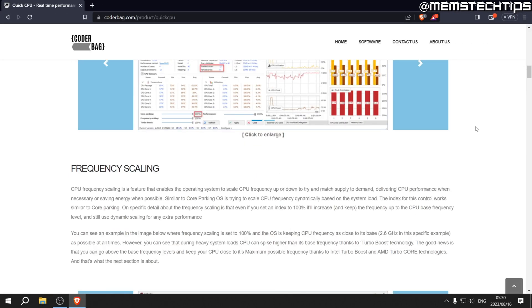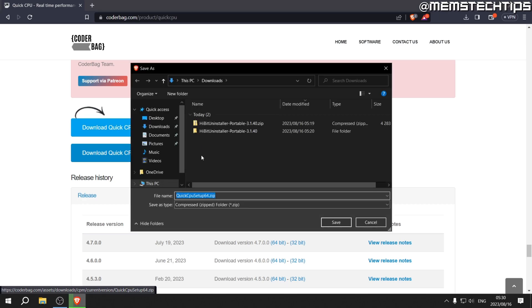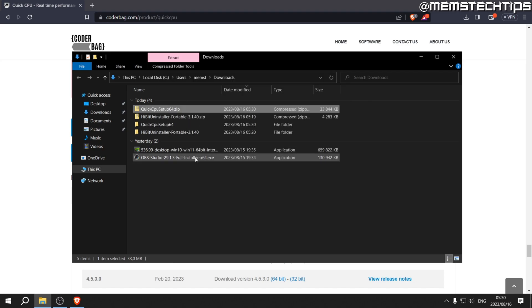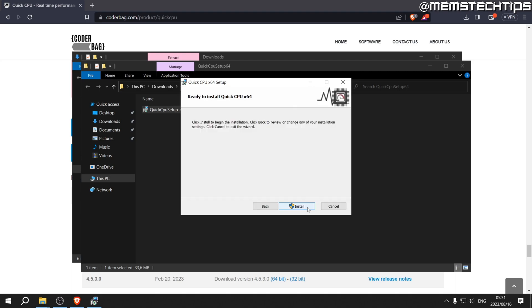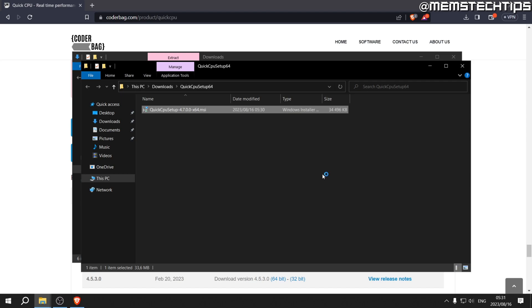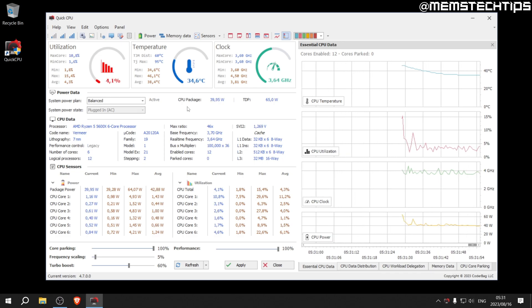Next, go to the Quick CPU download page — I'll have this linked in my written guide. Scroll down to find the download link. I have a 64-bit system so I'll download the 64-bit version. Once downloaded, extract all files to a separate folder and install Quick CPU. Go through the setup wizard, accept the terms, install the program, make sure 'Launch Quick CPU' is selected, and click Finish. Quick CPU helps you get the most out of your CPU — it's not overclocking, it's making sure Windows doesn't park any cores to save power so they can all be utilized efficiently.